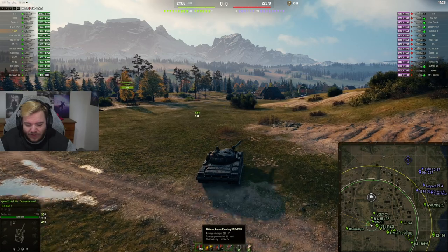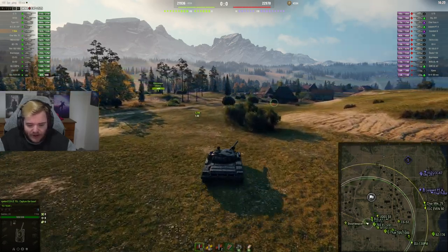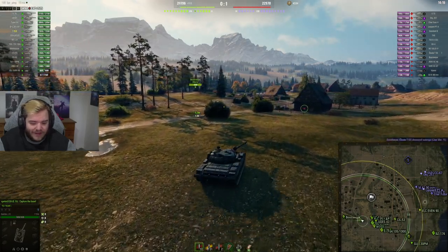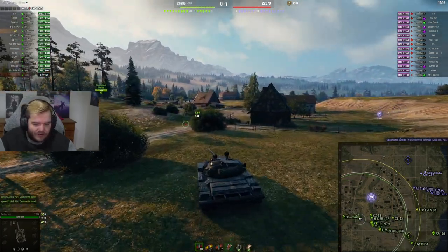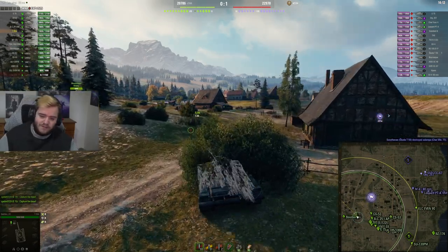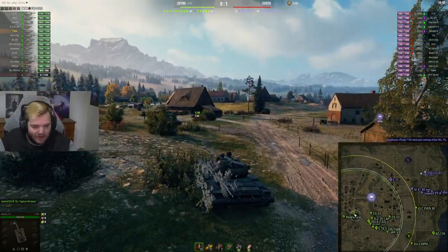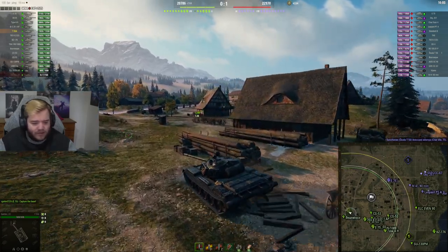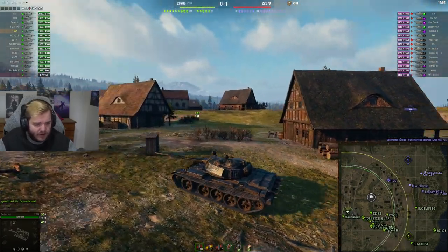For standard ammo, we have 221 pen, 1.1 gauge health speed, and then we have HEAT with 330. If you see the difference between the AP and the HEAT, it is extremely, extremely large. There's almost no point to shoot AP except when shooting through objects or at lower tiers. That's why you have Intuition — to switch between them.